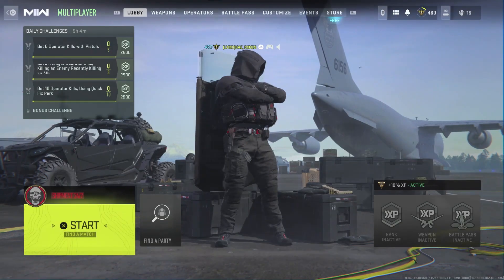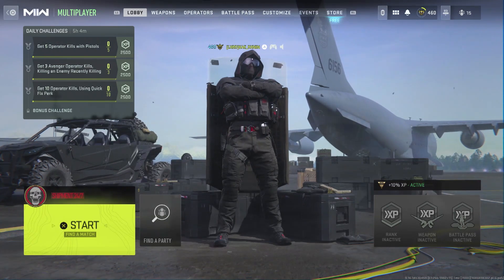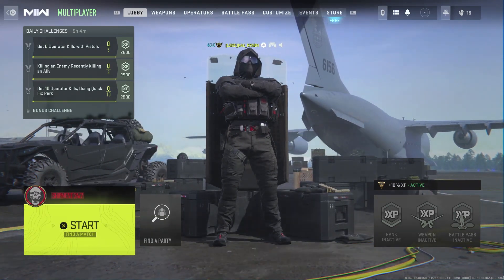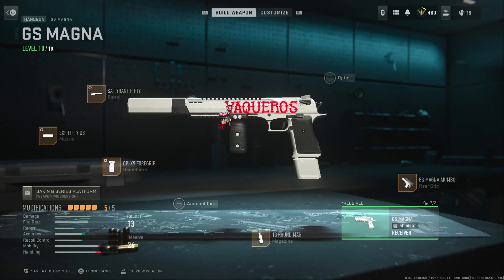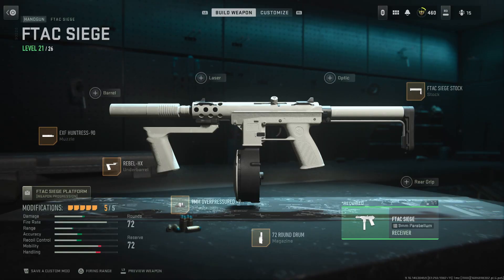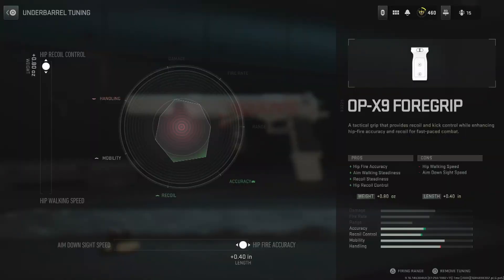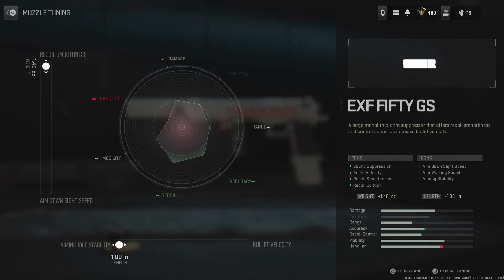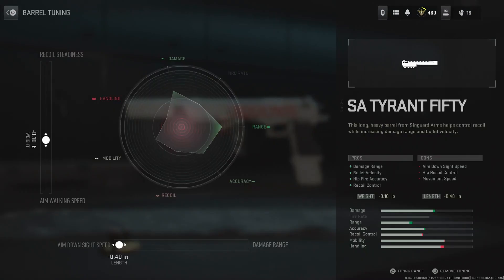What's good, it's Gaming with Ronin, we're back at it again with another Call of Duty video. Today we're going to be getting two guns gold — the GS Magna and the F-Tech Siege. Here is my build and my tune for the GS Magna; if you guys want it, go ahead and get it. It's best for me, it might be good for you, it might not.